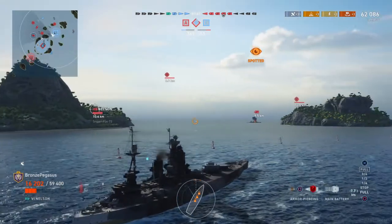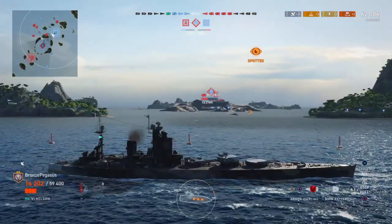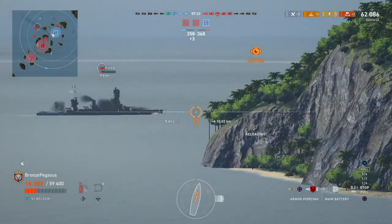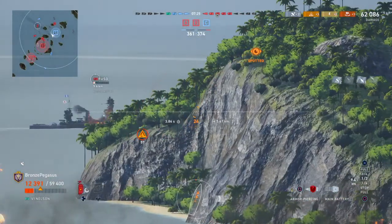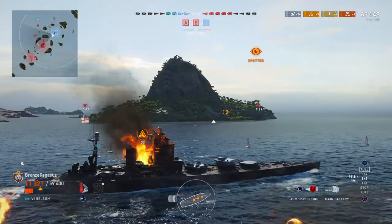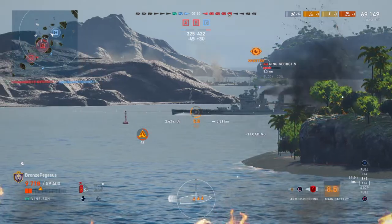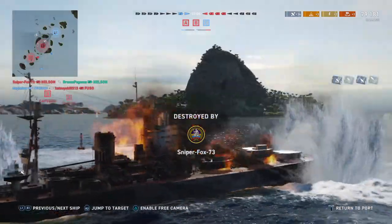I'm going to try to take on the other Nelson. There is a Myoko out there — maybe I should take him on. Now I am a little out of angle here for my bow armor. Remember: it's 25 millimeter bow armor, you do not want that exposed. I just about sunk him — I think that destroyer will be able to finish him off. Uh-oh, King George V — this is not what we wanted.